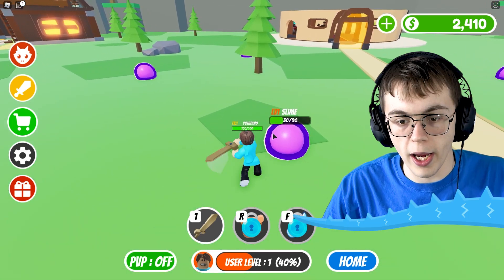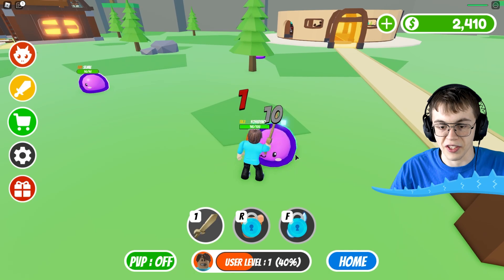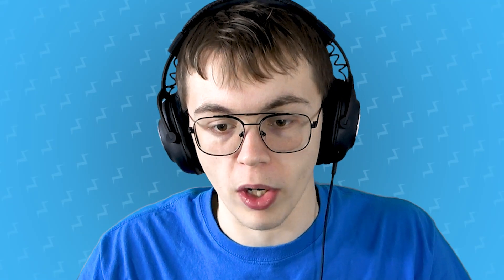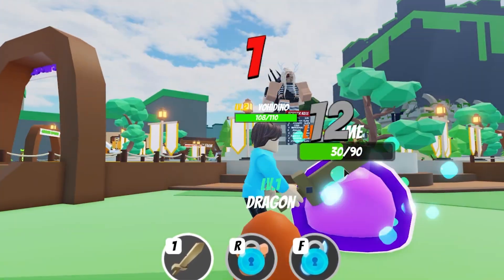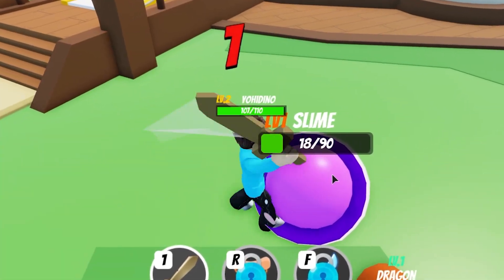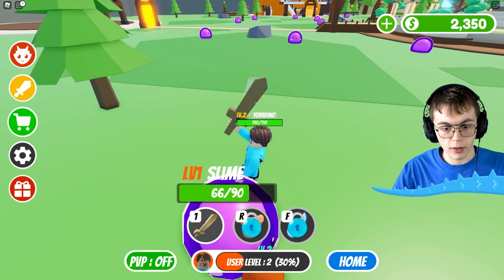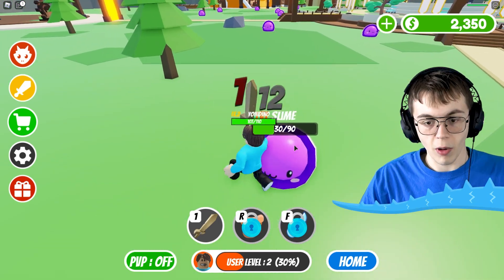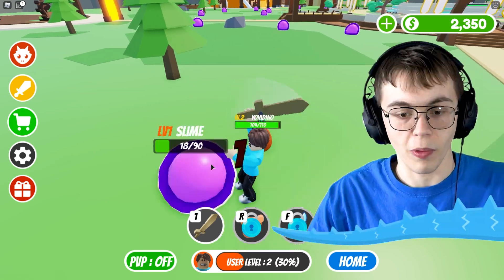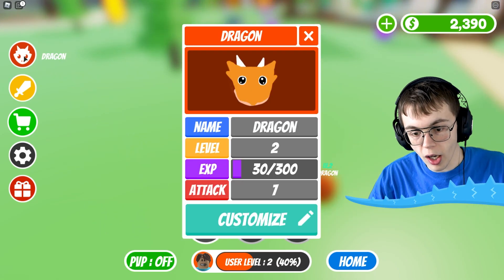I'm going to get to level two and hatch my dragon egg — not unhatched. I'm not putting a dragon back in an egg. I'm hatching this one out of it. Get over here, slime. Taste my wooden sword. Is this a wooden sword or is it just made out of bronze? Either way, you are defeated. Dragon, why aren't you attacking the slime? I'm the one doing all the work here. Dragon egg, come on, you're level two and everything. Let's just go back to our little tycoon house here.